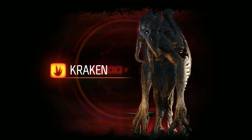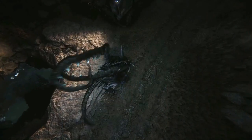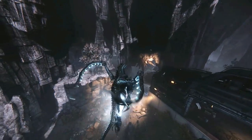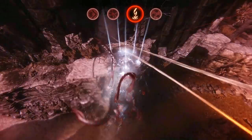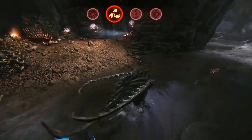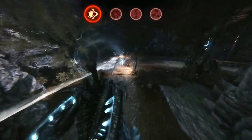Kraken is death from above. Use the smell ability to highlight nearby hunters and wildlife. Melee attacks are effective at close range and while in the air. Eat to gain armor and evolve. Kraken can climb almost any surface. Use airburst to travel faster — this ability recharges over time. Kraken will fly towards the direction you're moving. Lightning Strike unleashes a powerful electrical blast. Banshee Mines are great for ambushes and home in on nearby targets. Aftershock deals heavy damage to any nearby targets. Vortex pushes hunters away while dealing damage.